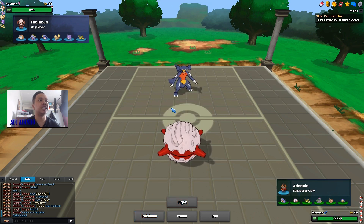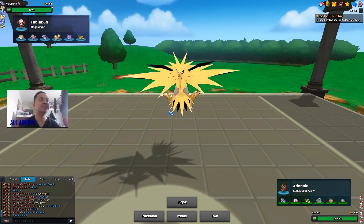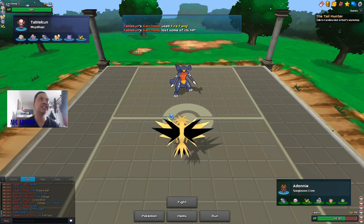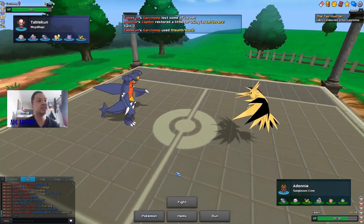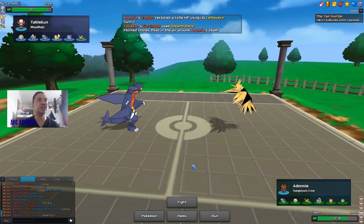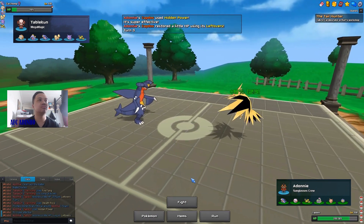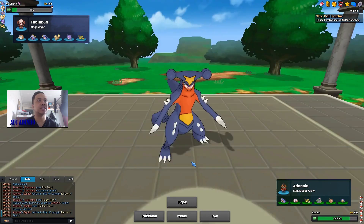I'm actually bringing in Zapdos because I need my Forretress for Mamoswine just in case. He appears to use Fire Fang and he's Life Orbed. I press Hidden Power Ice as he goes for Stealth Rocks. This guy is Life Orbed so he'll still live another hit — I'll go for Roost. Mamoswine comes in, so now I can actually get up my Rapid Spin and bring in Forretress.